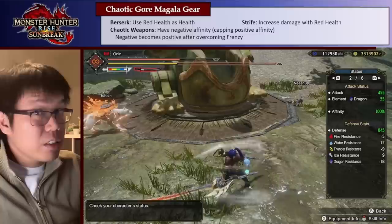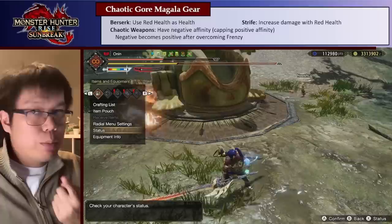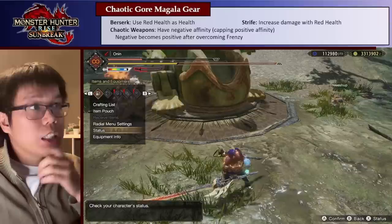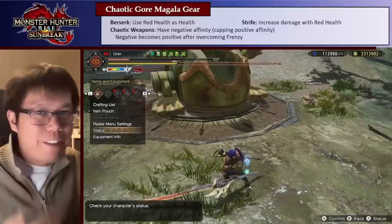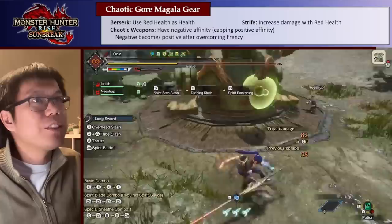Unfortunately for the Longsword, as cool as it is, it's not very good. Mostly because getting high affinity on Longsword is relatively straightforward — we use Weakness Exploit pretty well, Crit Eye, and Maximize, and a lot of good longswords already have high affinity. Because of that, we don't really need the affinity from Bloodlust or the weapon itself. It basically gives us more affinity than we need when active, and takes away affinity when it shouldn't. So it's interesting and cool, but not very good.